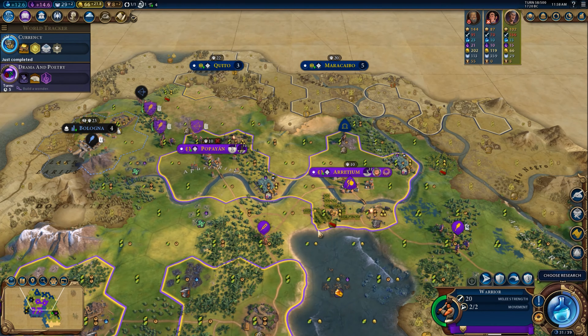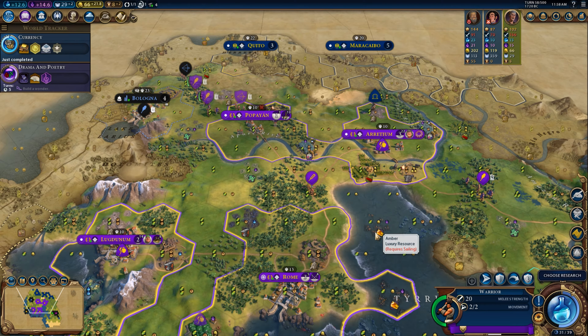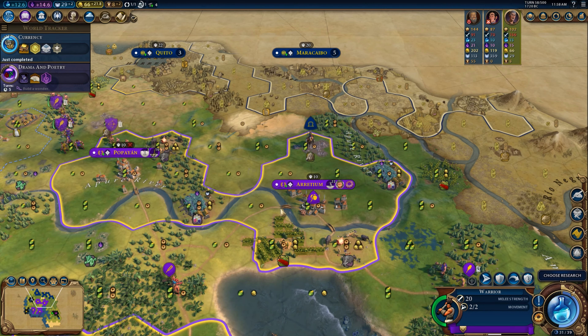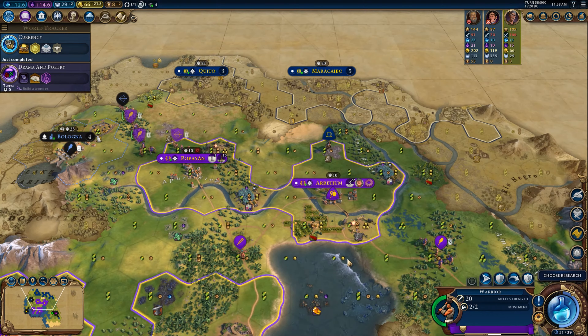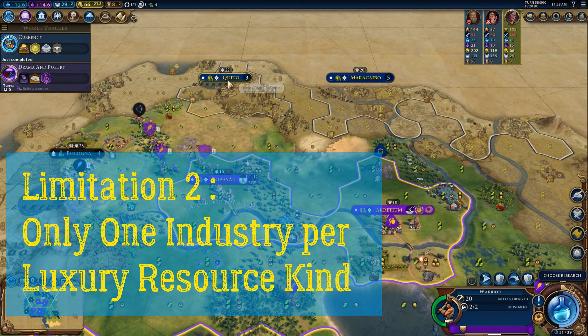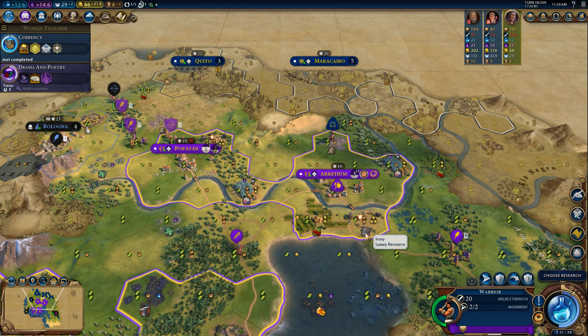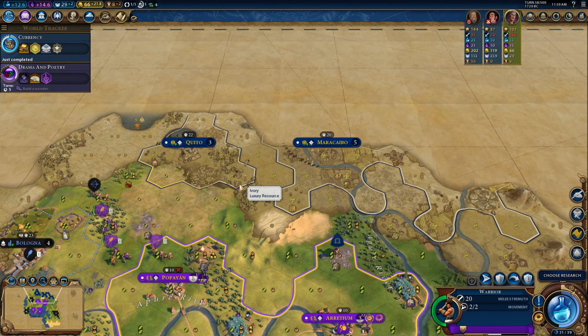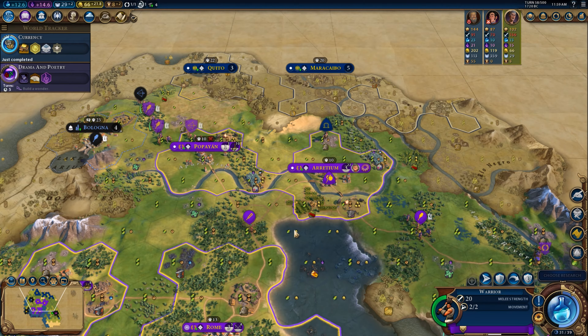What you need to know in terms of limitations to build an industry: there are two main limitations. First, you can only build one industry per city — so in Arathium, if I build the industry of ivory, I would not be able to build the industry of dyes there. Second, you cannot have more than one industry per type across your empire. So only one industry per city, and only one industry per type of luxury resource.